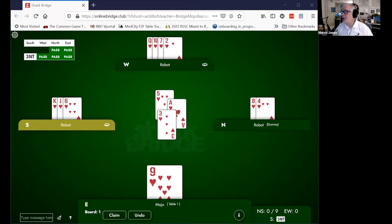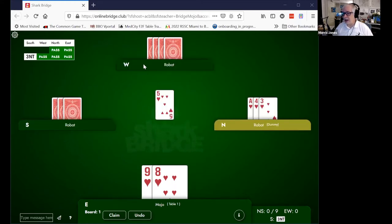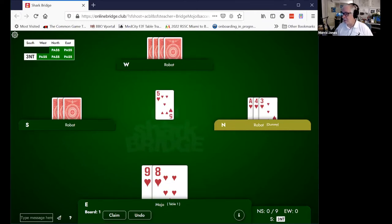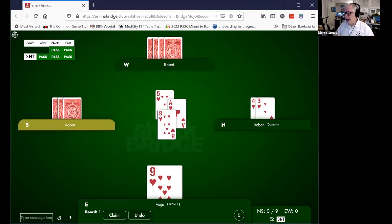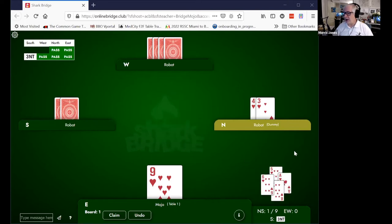Now, sometimes you don't always have exactly the right card to play. Let's say that partner leads the five, and declarer plays the ace from the dummy. You want to play a small card because you don't have any help in the suit. What are you holding? The nine and the eight. Well, your smallest card is the eight. So let's play the eight. And let's say that declarer plays the six. We're going to play the eight; declarer plays the six. This trick here is going to move over to the side of the table.